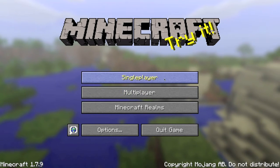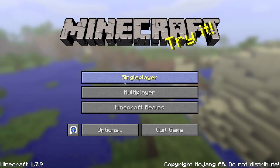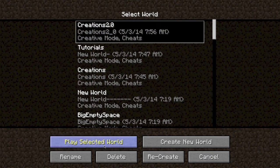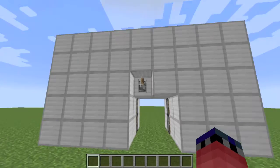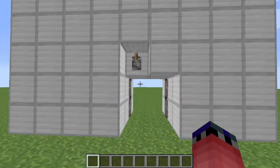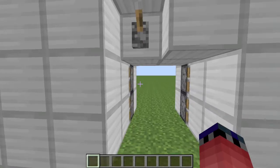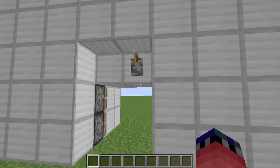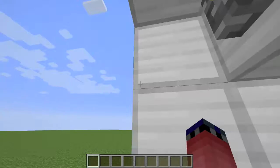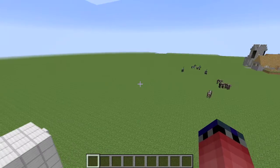Welcome to Squid Crafter. Today I'm going to show you how to make a piston jib door. Here's what I've already made — just flip the switch and like that, it's really easy. It also works by putting a lever on the side. You can do it inside too, which I like because it's right across from each other.